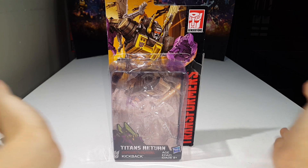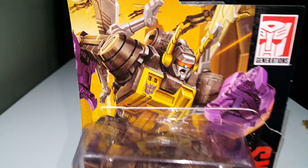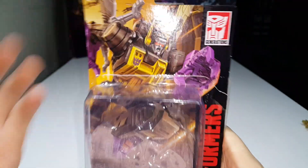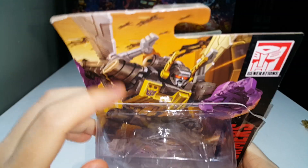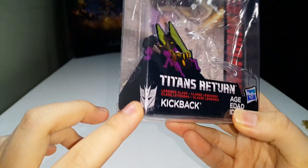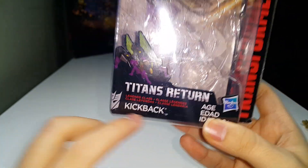Before we take a look at the figure, it's always nice to take a look at the packaging. You have nice beautiful artwork there for Kickback. You can see it says Transformers Generations Titans Return — his name is Kickback, of course. He's a Decepticon, Legends class.